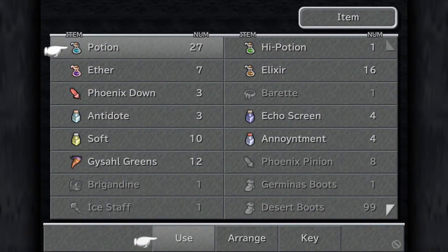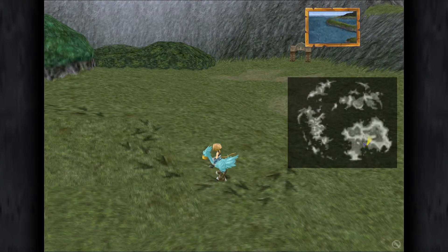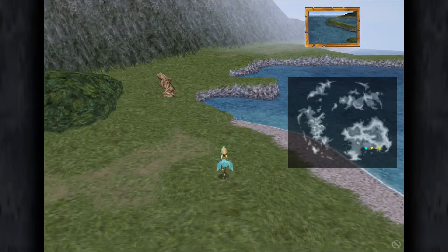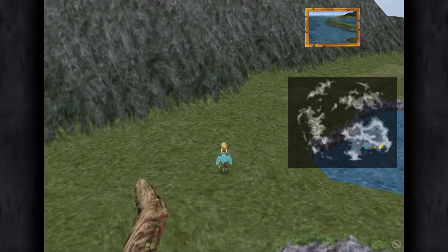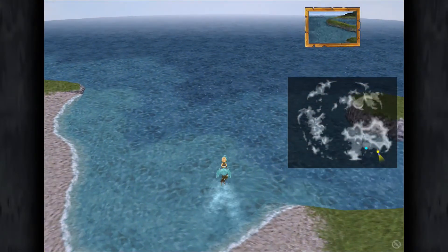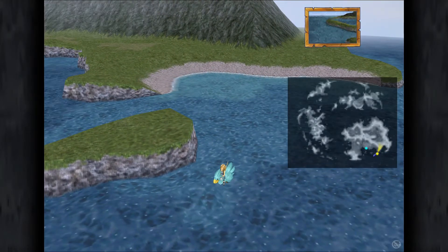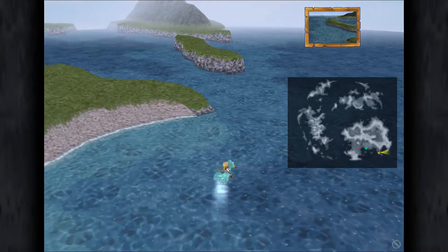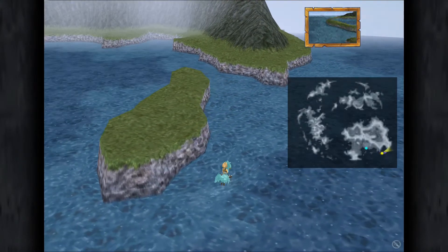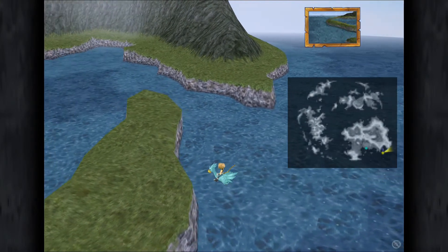So we're going to call Choco again with our Gysahl Greens and we're going to bring him over to the east hand side of this particular island. There's a small island around about here I believe. Let me just turn the map around so that we can see. I do get confused with all these islands. Okay, it's this one here, and it's around about here - trying to pinpoint it can be a pain.